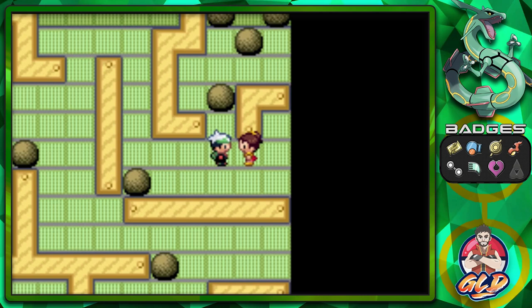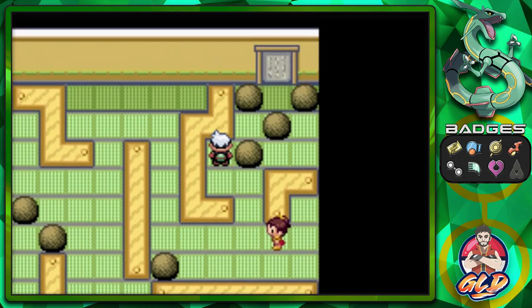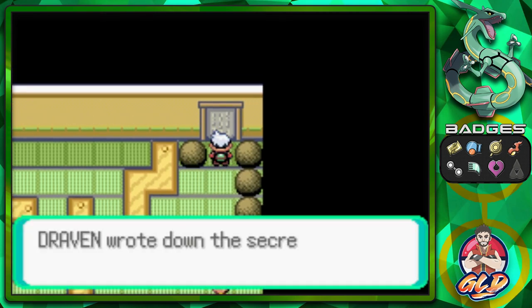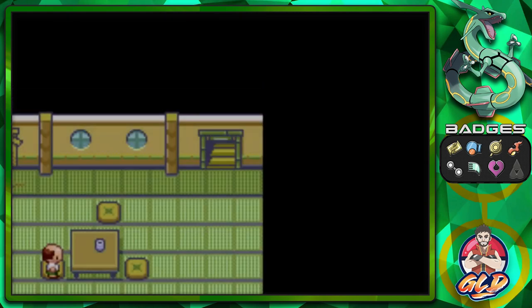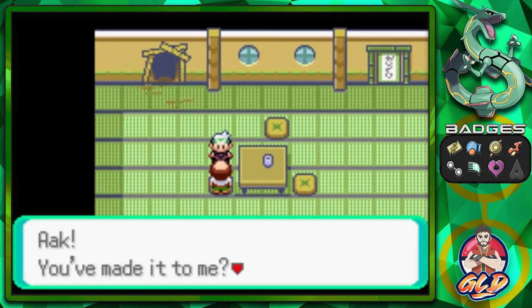This is the part where everybody gets screwed up. What you need to do is press the boulder all the way to the very end — press that and bam! Draven wrote down the secret code on the scroll: 'Trick Master is cool' — and we have opened up the next gate!